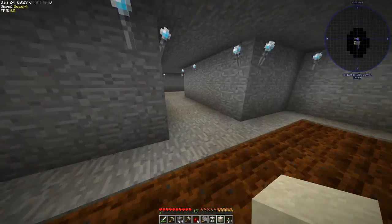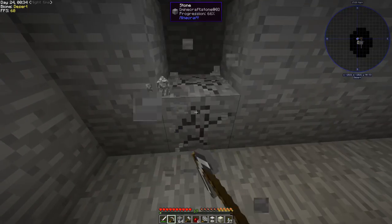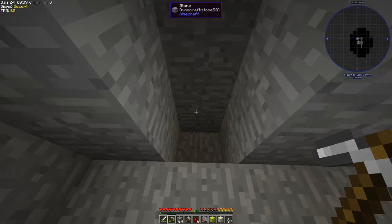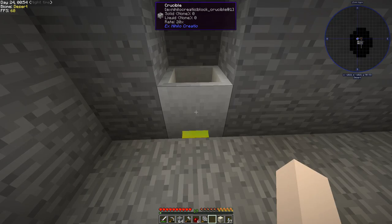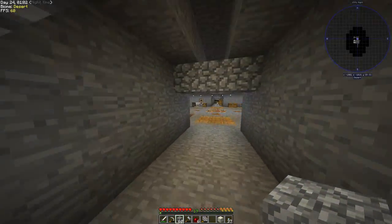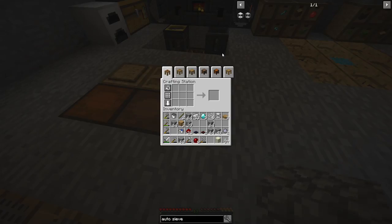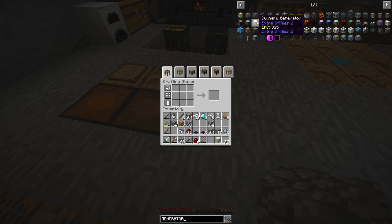I think we're just going to start on the wall right here — this is a good enough spot. We need to get our system set up the way we always do because we need lava, and for that we need a generator — we need RF power. Let's look at generators: survival generator, furnace generator, culinary, magmatic — I think that's the lava one. There are also heated redstone, ender, potion, pink, overclock, explosive, nether star, halitosis, frosty, death, disenchantment, slimy, and rainbow generators.